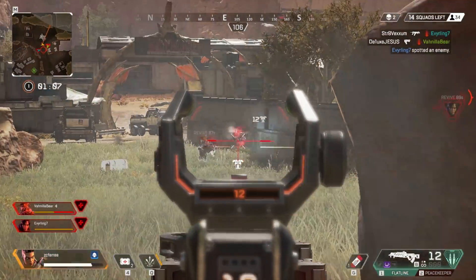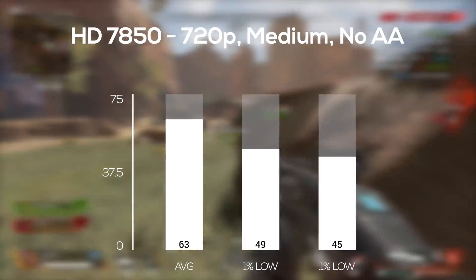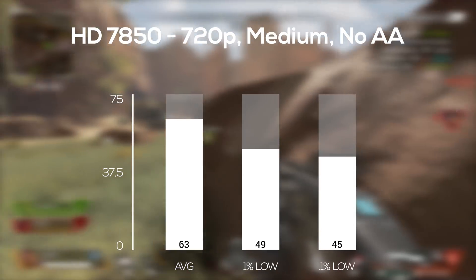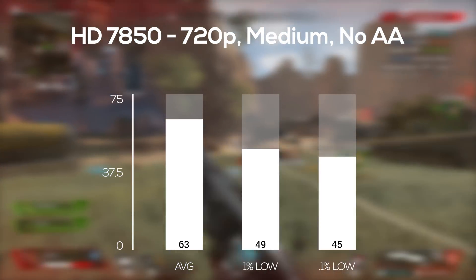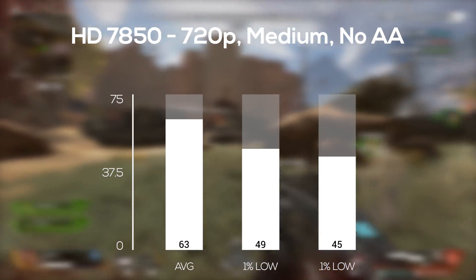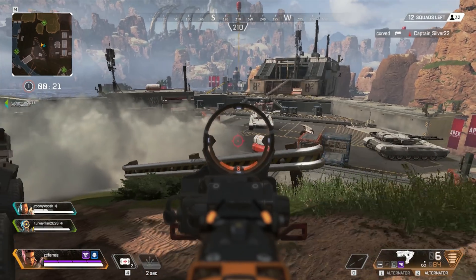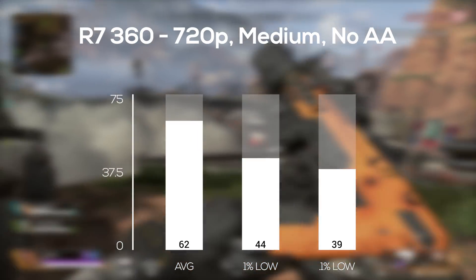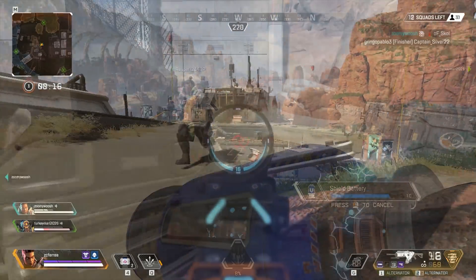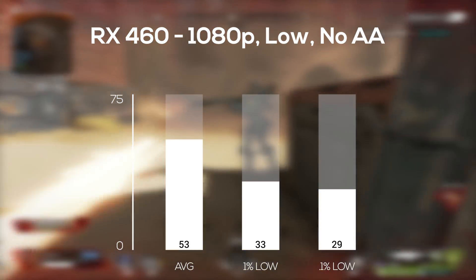Switching over to our AMD cards, the first one up was the HD 7850. In 720p with medium settings I got an impressive 63 FPS average. Definitely take note that this super old budget card is performing better than the 660 Ti, 750 Ti, and GT 1030. Next up was the R7 360, and in 720p with medium settings I averaged a solid 62 FPS. The RX 460 was up next, and here we're finally getting into 1080p resolution on the AMD side — with low settings and no anti-aliasing I averaged 53 frames per second.